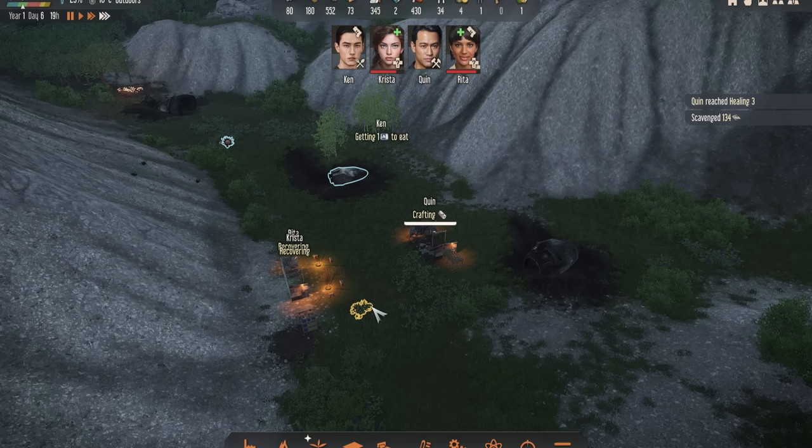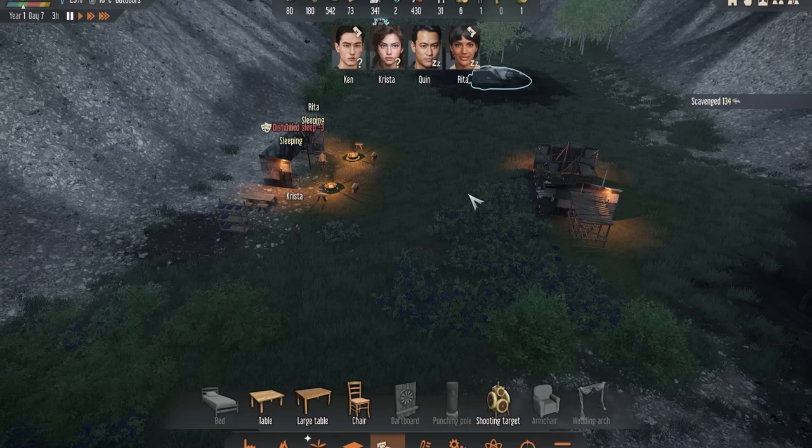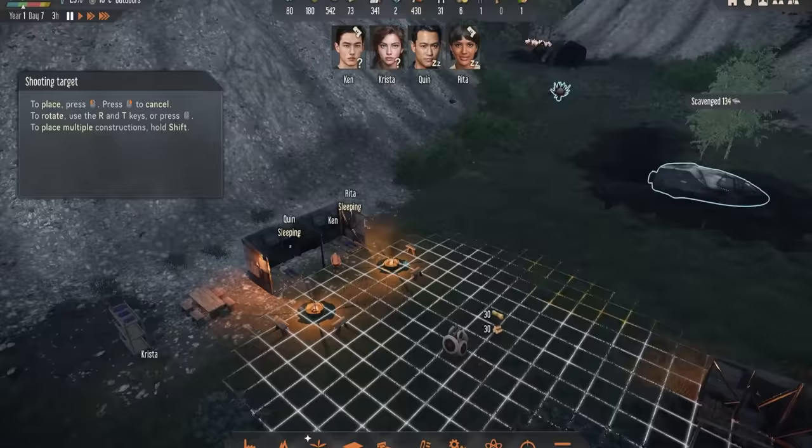This is something you'll keep coming back to time and time again — the micromanagement stuff, whether it's the schedule or the activities. It's important that you do that in order to be as efficient as possible. Over time, as more materials become available to you, do keep an eye on the furniture section and build things like the shooting target, punching pole, and dartboard as soon as they become available. It's definitely good to build them as they will keep people's happiness up.